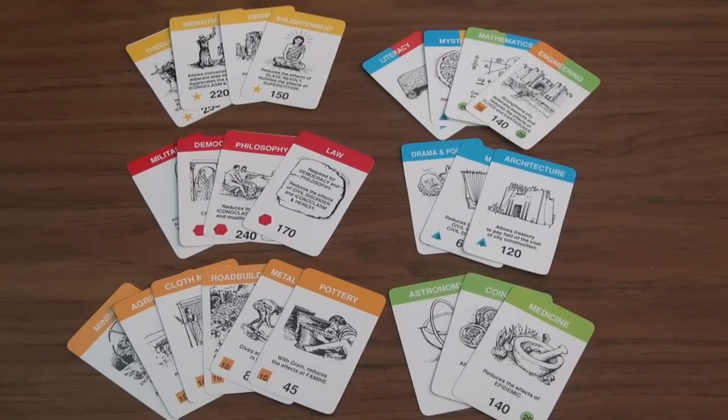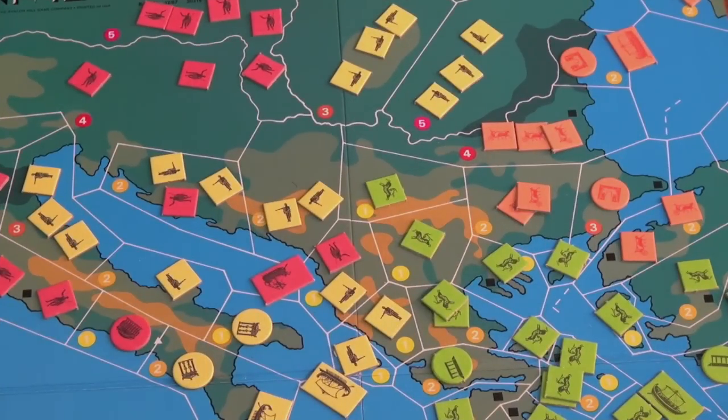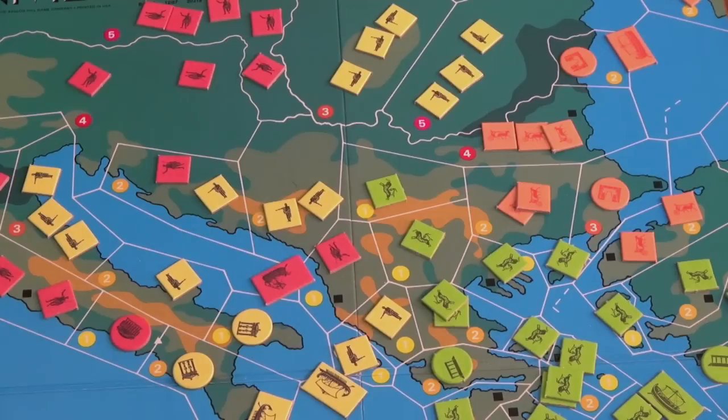Now we'll briefly go over some effects of civilization advances — not covering calamity interactions (already reviewed) or purchase discounts (there's an excellent sheet in the back of the Advanced Civ rulebook for that). With Metalworking, you have an advantage in battle: if you have Metalworking and your opponent does not, your opponent removes their units first. If both players have Metalworking, combat is resolved normally.